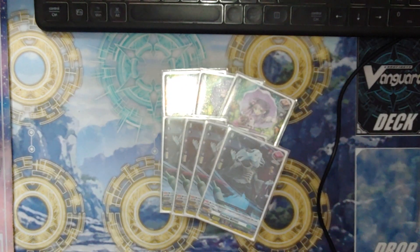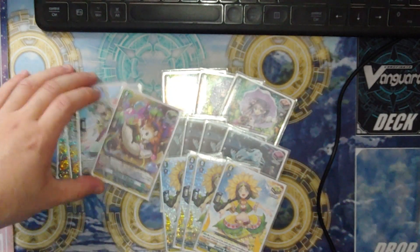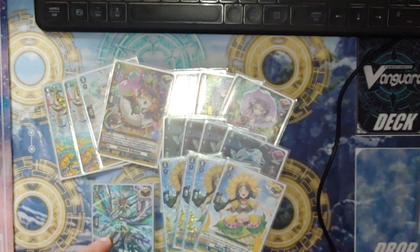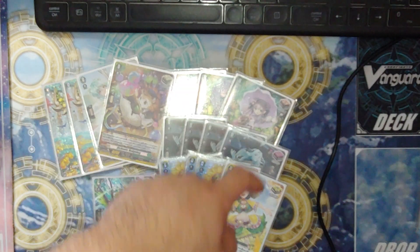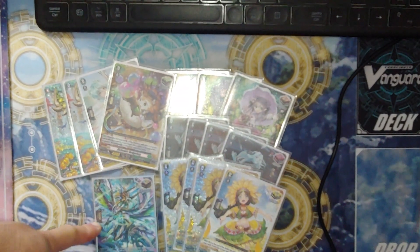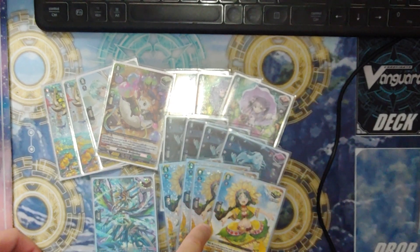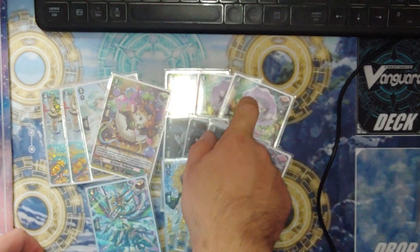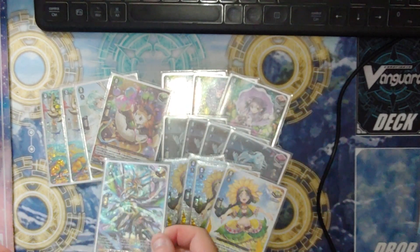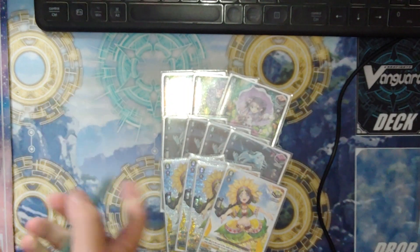Now the trigger lineup: three heal, four critical or four front — basically rainbow. The over-trigger for green gets everything: you get front, draw, or front heal crit and draw. So if you're behind, say you're at five damage and your opponent's at four, if you get the OT you get front row plus ten, a crit to one unit, heal one, draw one for this skill, and draw again. Plus you give a unit 100 million power.